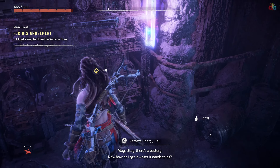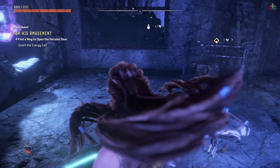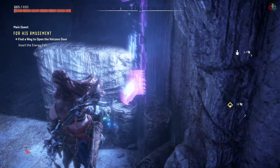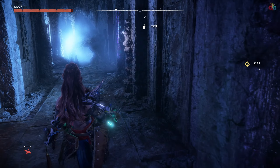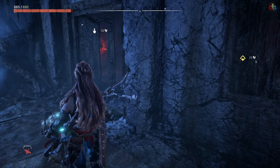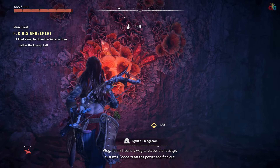There's a battery. Now how do I get it where it needs to be? I think I found a way to access the facility system. I'm gonna reset the power and find out.